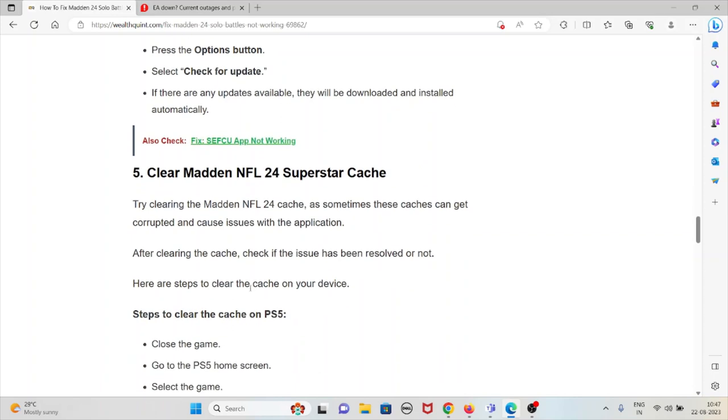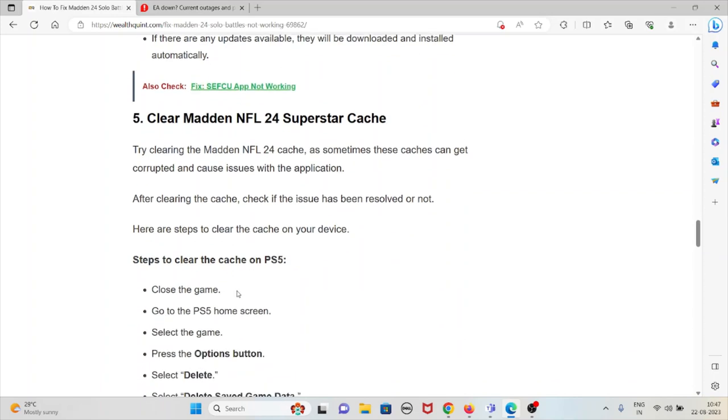The fifth method is to clear the Madden NFL 24 Superstar caches. Try clearing the caches, as sometimes these caches can get corrupted and cause issues with the application. After clearing the caches, check if the issue has been resolved.